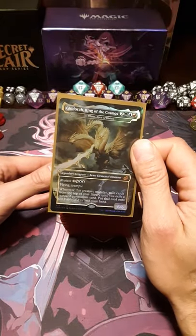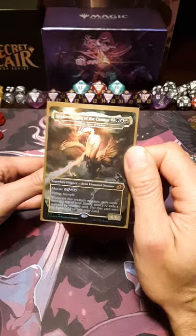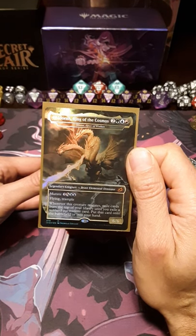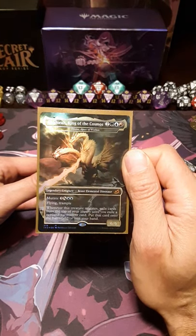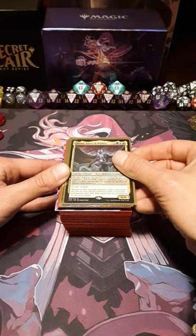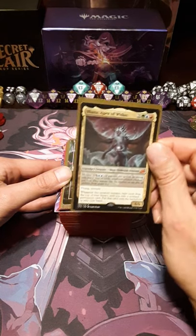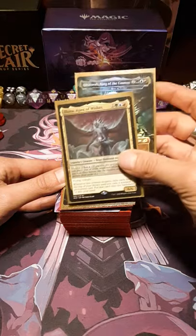I got this as a box topper from the only draft booster box of Ikoria that I purchased, and I was absolutely shocked to get it — in all of its foily, beautiful glory. So I bought another Commander deck from 2020, tore it apart, took the key cards out of it — the Arcane Signet, Sol Ring, Command Tower and whatnot — and put this one together instead. I have an extra copy of Aluna so you can see the original card itself, which is absolutely cool, and I pulled that naturally out of a bundle pack. So Ghidorah and Ghidorah.